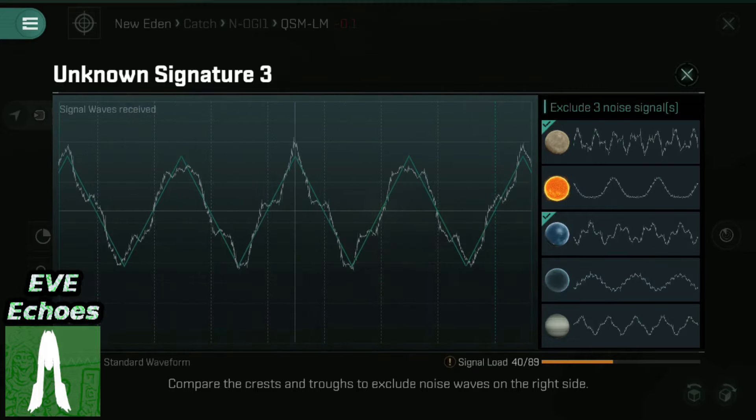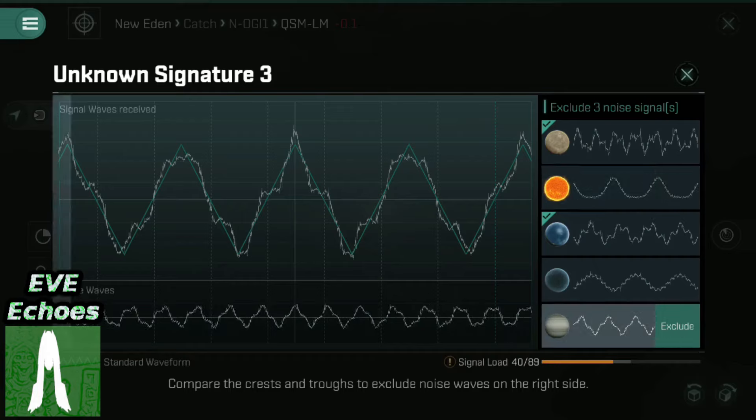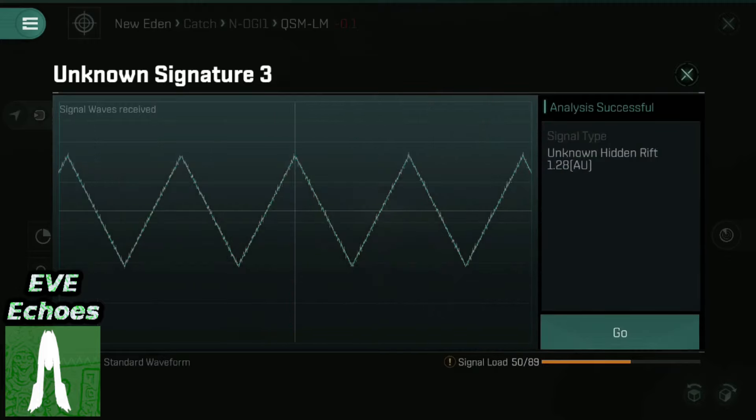I found an Unknown Hidden Rift — yeah, something else I can't use. But anyway, that is pretty much the end of this video. To do a quick recap: we've had a look at what Needlejacks are and how to find them in-game. We've made a couple of failed attempts at using them, having discovered that you cannot use them with the cloak on, and you can accidentally fly out of range of the Needlejack once you've activated it.